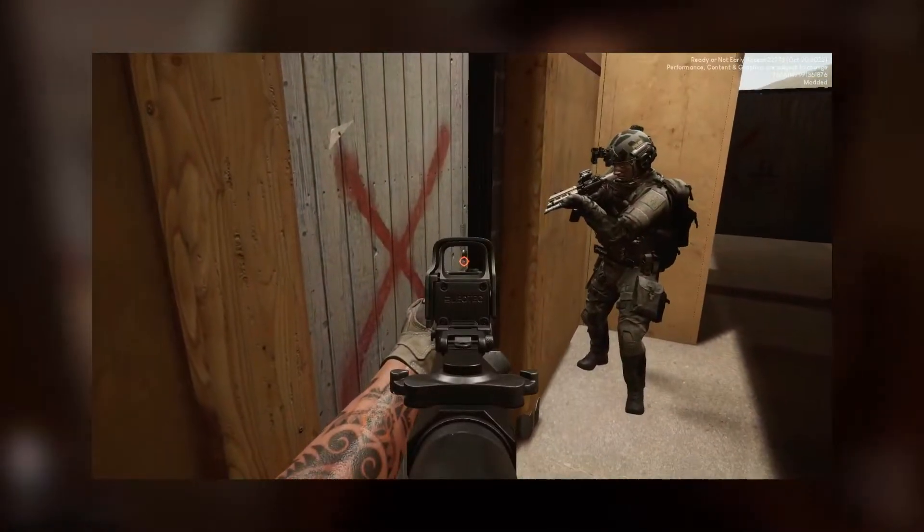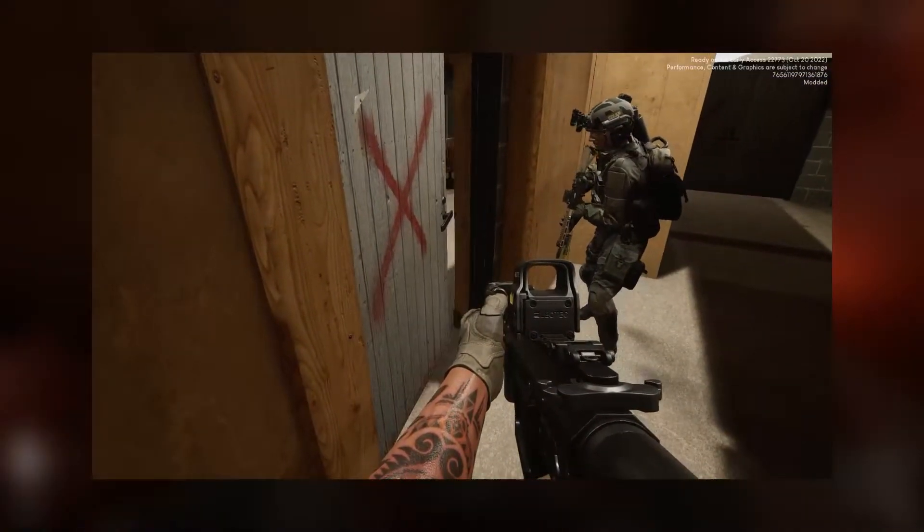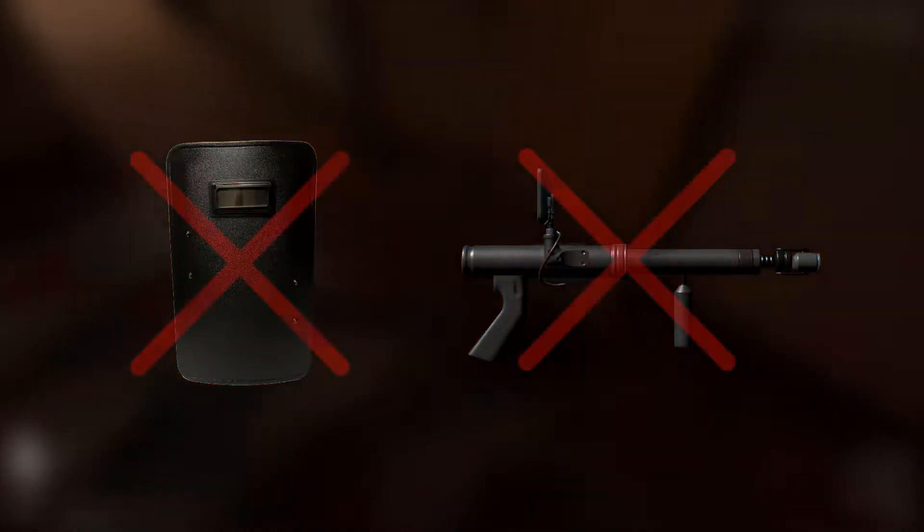When clearing a room, the entry team usually works slowly and deliberately, limiting the possibility of friendly casualties. In most cases, they work using ballistic shields and mirrors. But for the purpose of this video, we will not use them.